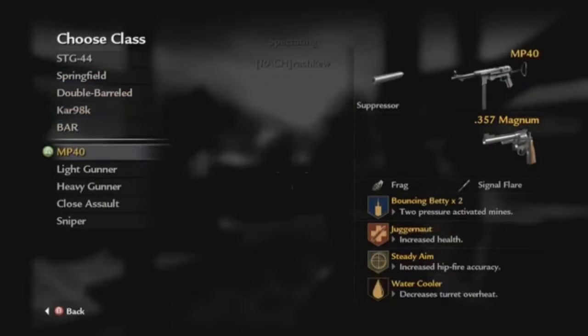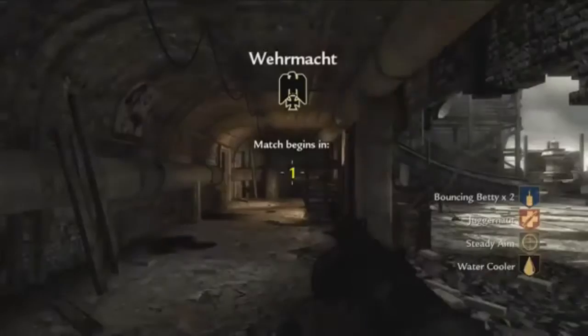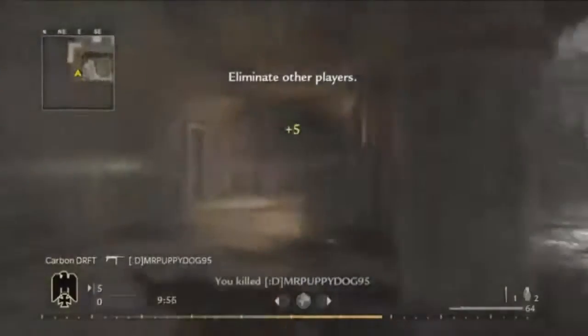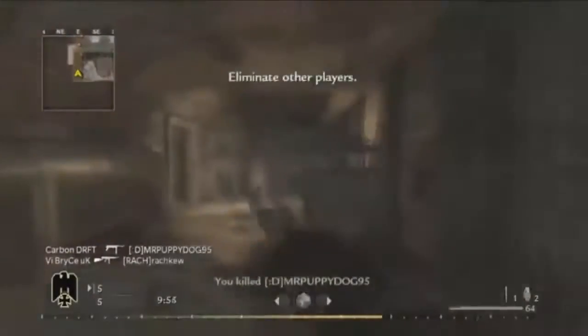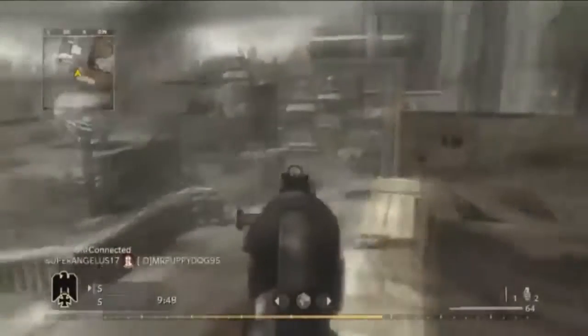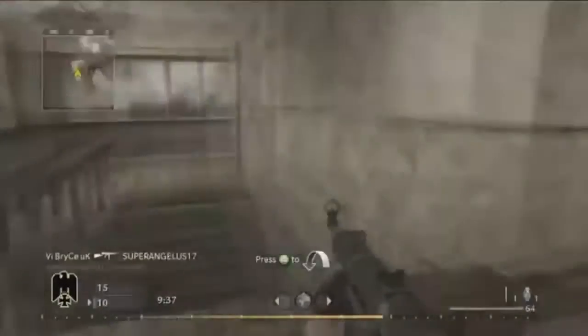Number 4 is Dome from World at War. This is one of the smallest maps in Call of Duty history, but the reason it's only number four is because the killstreaks are not effective — there's no chopper gunner, only recon planes and artillery. Most of the time you have to get kills with your actual gun rather than killstreaks, so you have to be really skilled to get 100 kills on this map, though it becomes easy once you know the spawns.